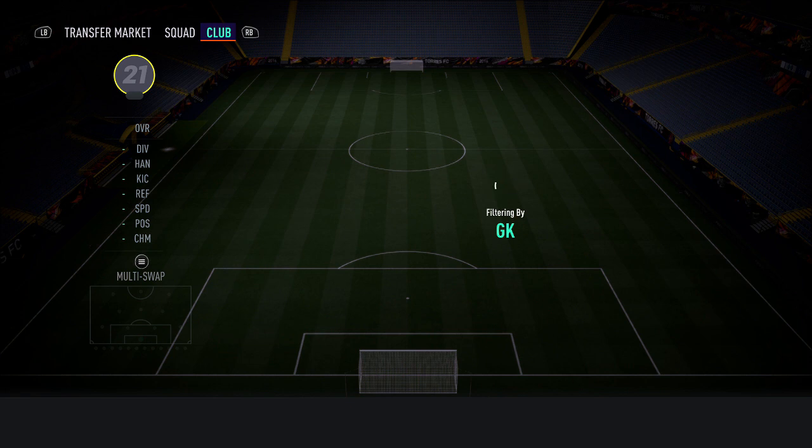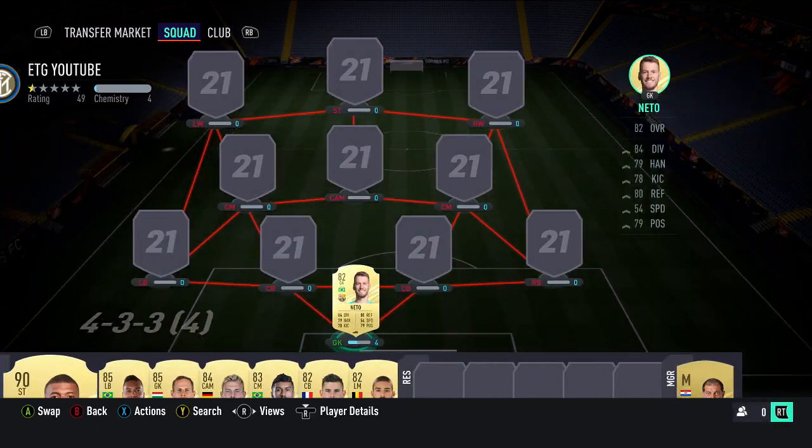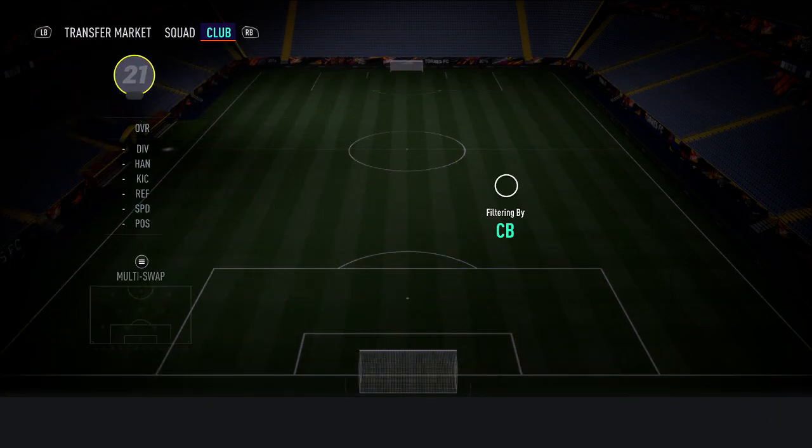Let's start building this team. The goalkeeper is going to be the 82 Netto — a decent goalkeeper, six foot three, and mainly included for chemistry.